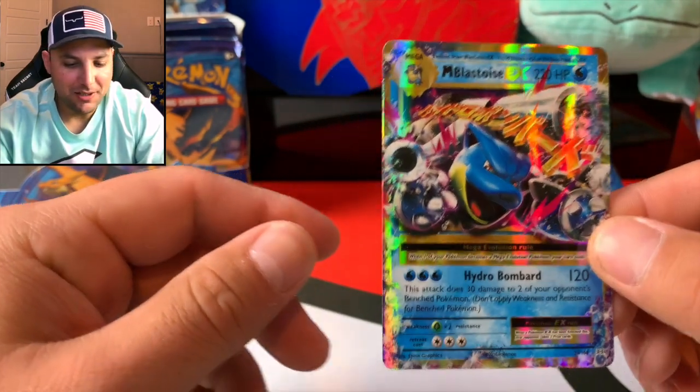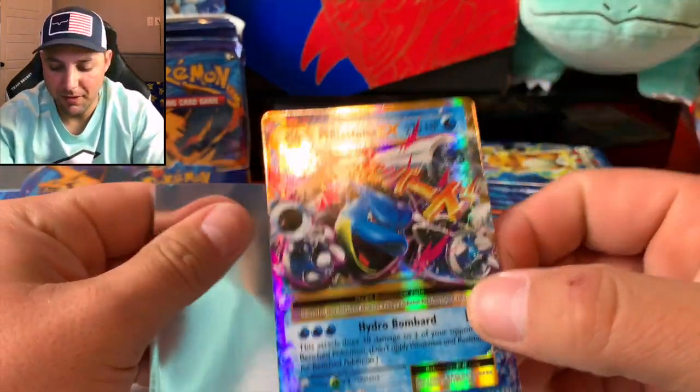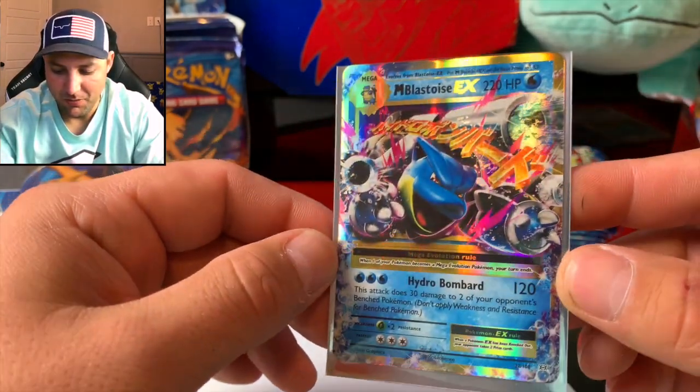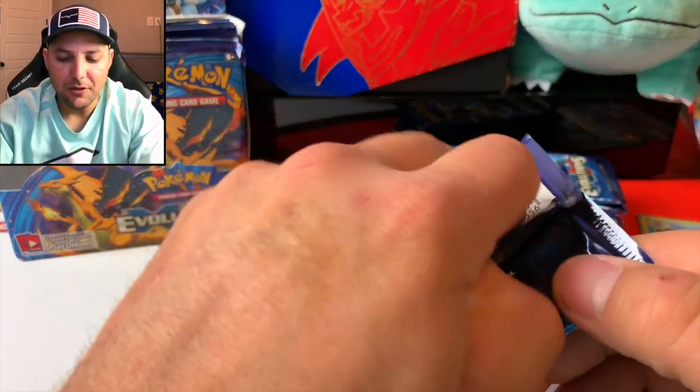This may be the final Blastoise card we needed — a Blastoise EX. Look at that artwork, oh that's awesome! Let's get into this Raichu pack. I told you, it was only a matter of time.